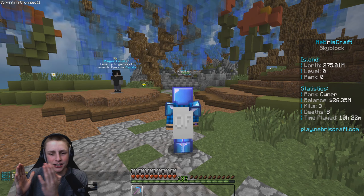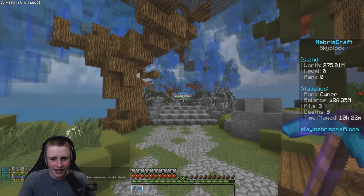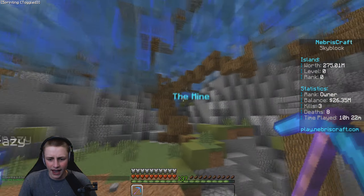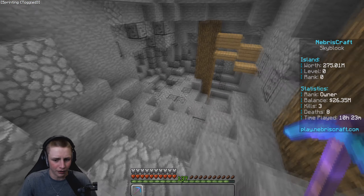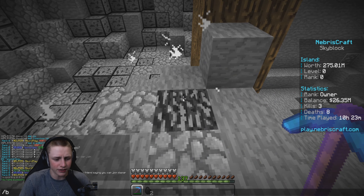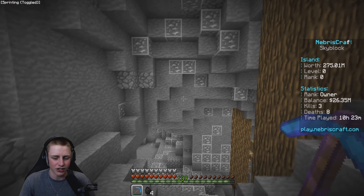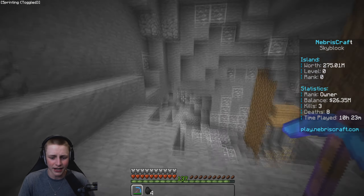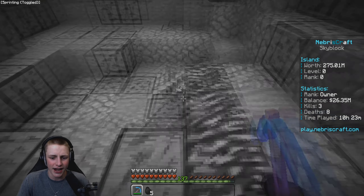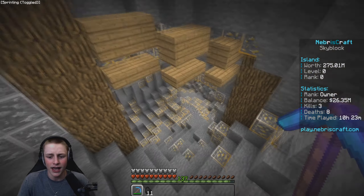Now I'm at slash spawn and I want to show off a few more things before we hop into the main sections. If you go to this little corner, you can see it's the mine warp area — you can do slash warp mine or hit the portal. At the mine, you start in the coal area. Once you've broken 500 coal — which you can check by doing slash broken — you can move to the next section. I'm owner so I could skip ahead, but I'm going to limit myself and grind legit.